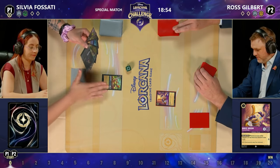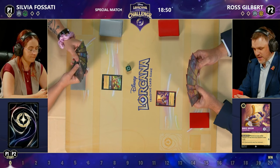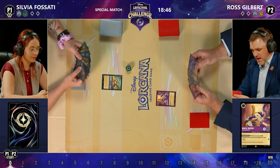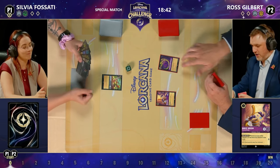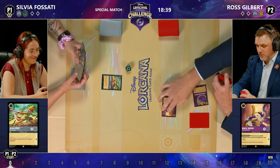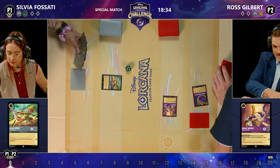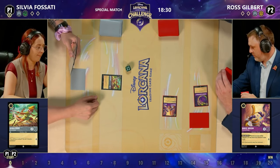Sylvia's going to go for the Robin Hood on turn one. Ross only knows that it's Steel for now, and Sylvia only knows that it's Amethyst. Pretty interesting on that turn one — it's worth trying to ink a card and play a card of the same ink color, just to disguise what you're playing for as long as you can. We do see the Magic Broom quest for one, so Ross up to one lore.